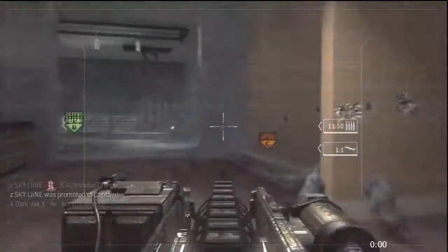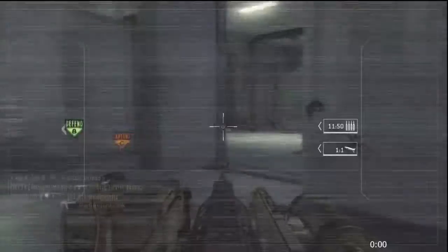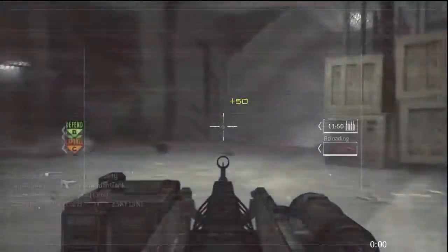The missiles on the Assault Drone are awesome — always use the missiles over the machine gun. The Assault Drone is just too powerful for any one person to destroy, so if you see an enemy Assault Drone, just run away from it.